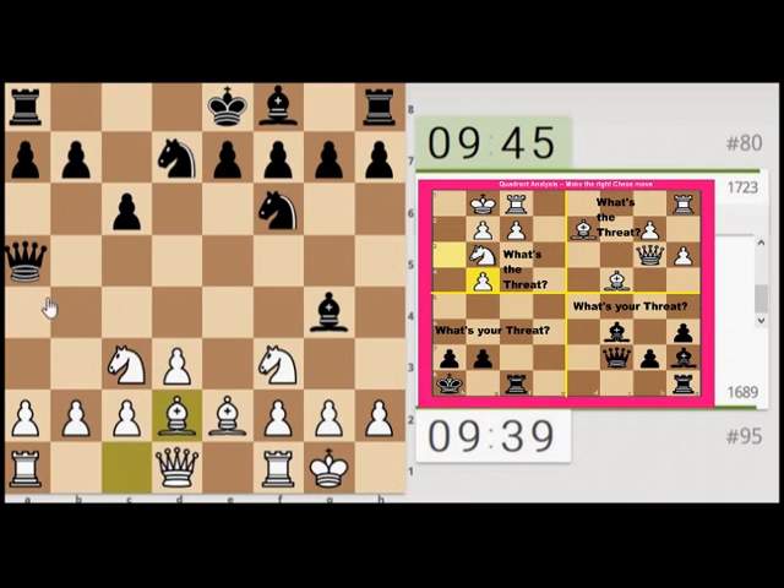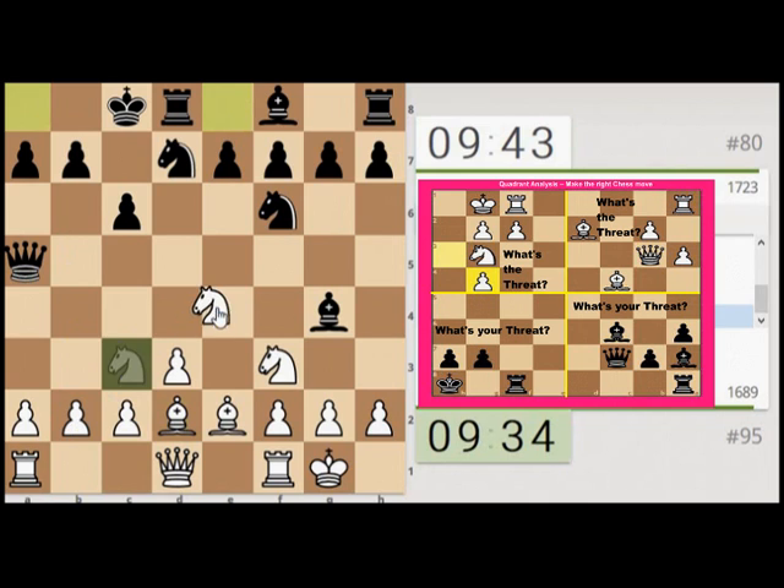This is pretty standard. The Queen obviously wants to come down and start targeting this pawn. I'm going to attack with the discovered Bishop, attacking his Knight at the same time.